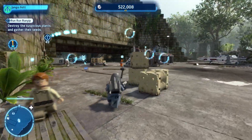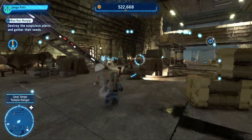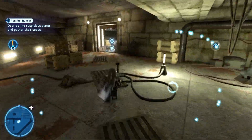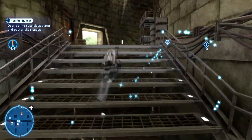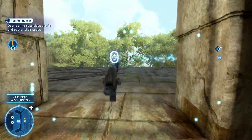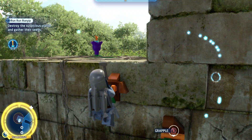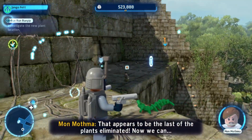Oh, it's taking me inside - inside for a plant? That doesn't even make sense. Are we going up the stairs again? Oh, it is taking me up the stairs. We're going all the way back up, then down all the way, then back up all the way. Now we're going outside - it's on one of the outer level platforms. It's saying grapple over here. Oh, I see it. Give me it. Nice. It appears to be the last of the plants eliminated.